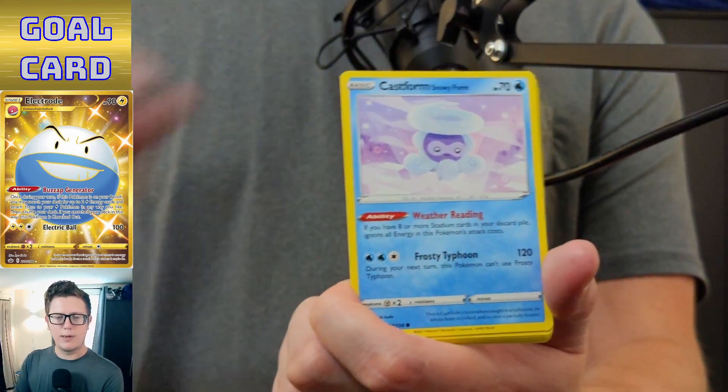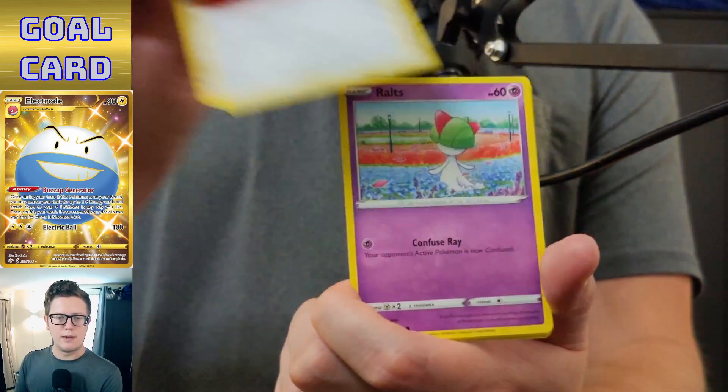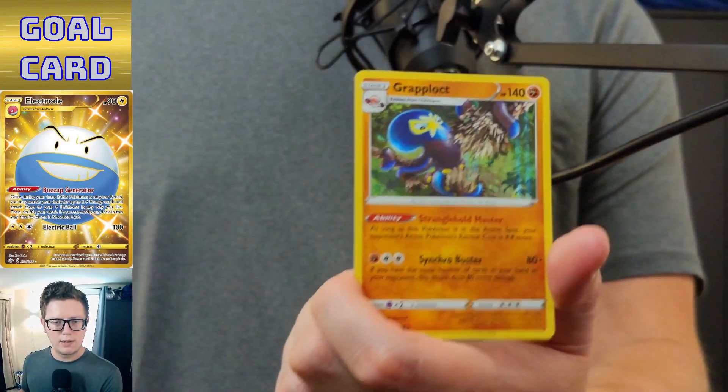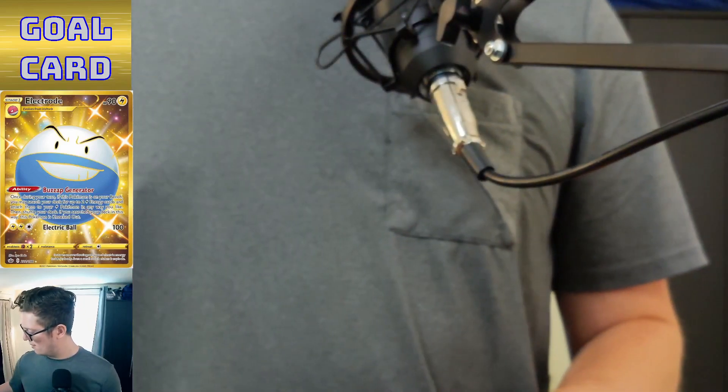Chesto Berry — why did I think that was Assault Vest? Arcanine, Ralts, Venipede, reverse holo Brawly, and holo Grapploct. Not bad.